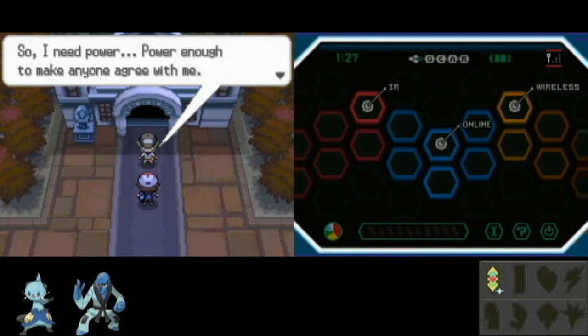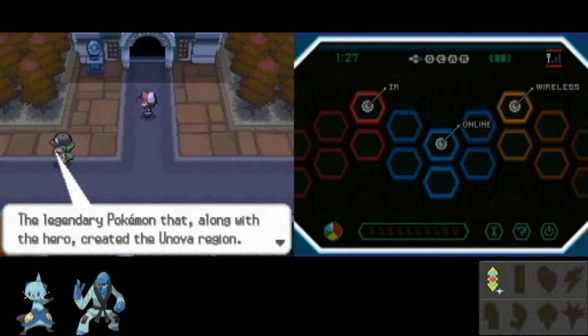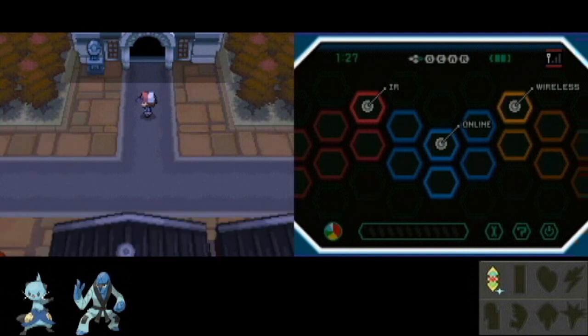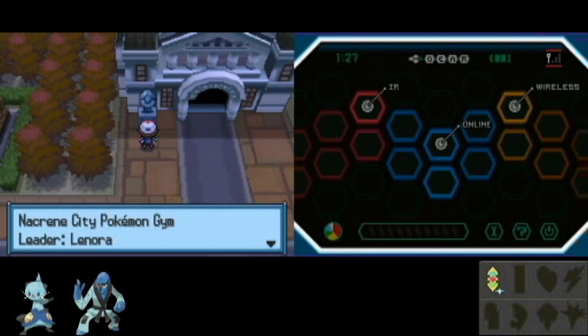Dude, you're saying some weird stuff here that I don't even understand. Oh — Zekrom. Yeah, it's one of the two game legendaries. You'll get the other one if you looked at the game box of your game cart.